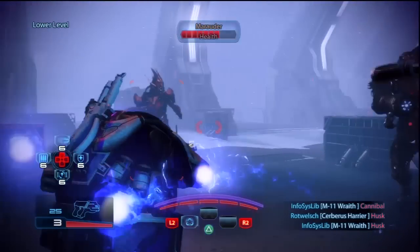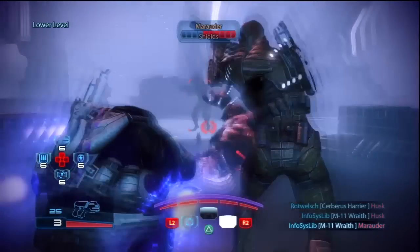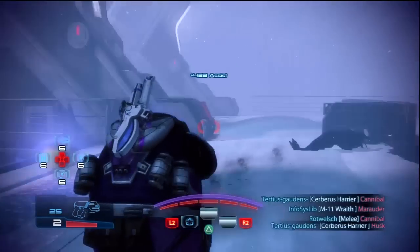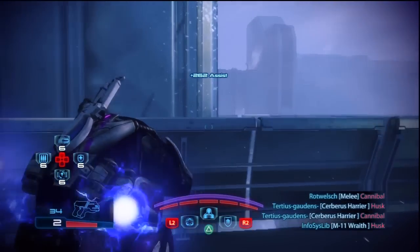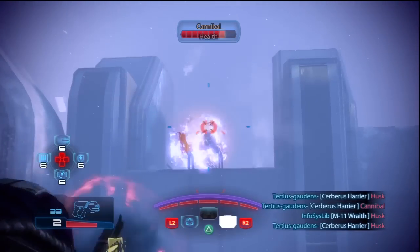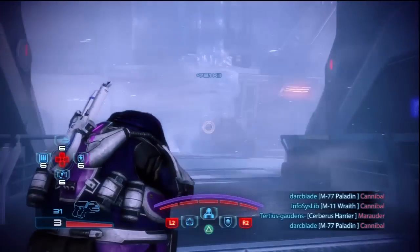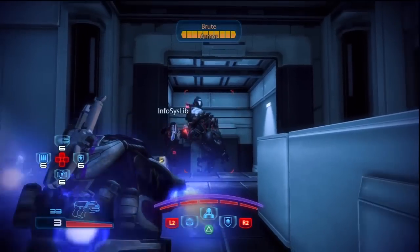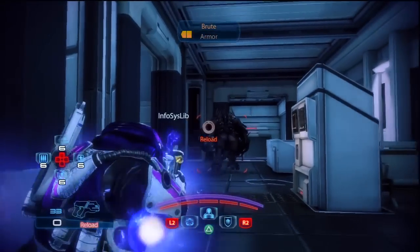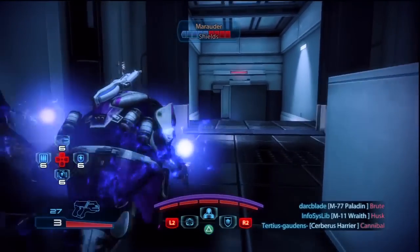Its first ability available to him is stasis. With stasis the Volus Adept will stop enemies in their tracks with a powerful mass effect field. Enemies who are caught in the stasis field will be unable to move or attack you, giving you a small amount of crowd control by potentially stopping high threat targets such as phantoms. Unfortunately though the effects of stasis will wear off after a certain amount of time or if the target takes too much damage. Another downside to stasis is that it also cannot affect armored targets whatsoever so any enemy who has a yellow health bar won't be affected by stasis and it will be a waste of an ability.